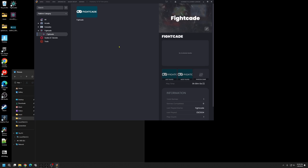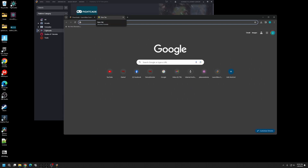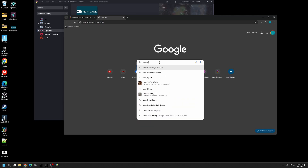We're going to do one more thing: get a video for the Fightcade platform category. If you don't have one, whenever you go into Big Box it just won't have a video. I like to look for videos in the Launchbox Community Forum. If you don't have an account there, you should — you can download a lot of good media and find general information for what you can do with Launchbox. To get there, just search Launchbox forums.